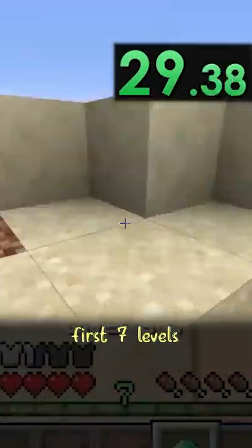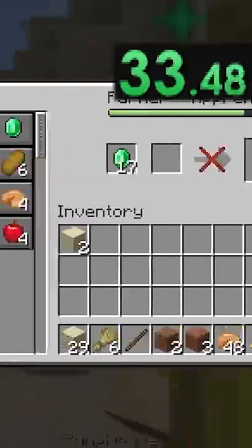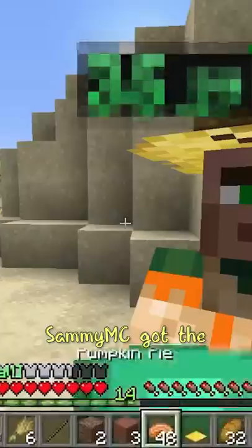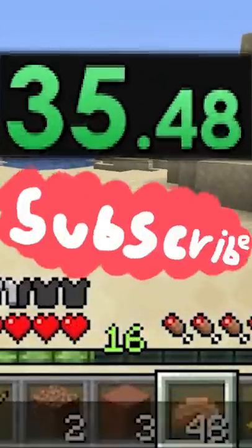They trade their emeralds for the first seven levels, then craft more wheat and trade that for more emeralds. Lastly, they use those to trade for everything in the shop. With all of this, Sammy MC got to 15 levels and broke the world record with a time of 35.5 seconds.